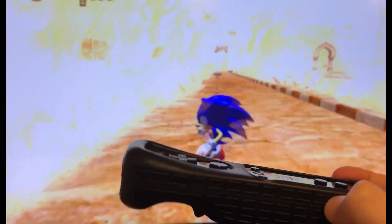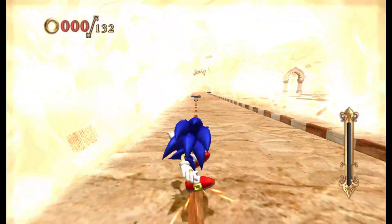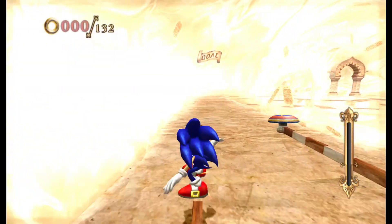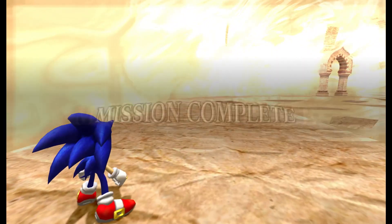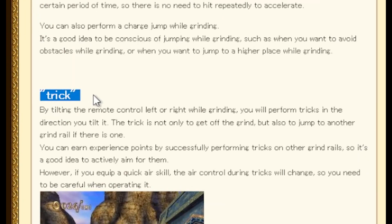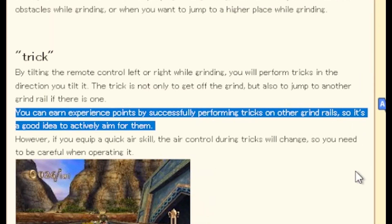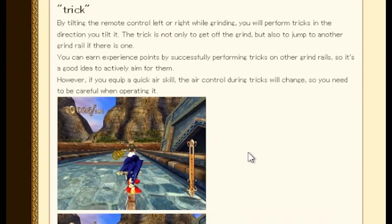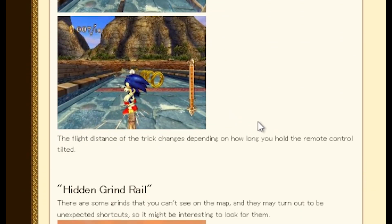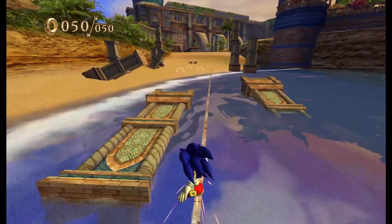So how does rail switching work? All you have to do is tilt the remote to the left or right to jump in that direction. You don't actually have to jolt the remote like many people — myself included — once thought. All you have to do is tilt far enough and Sonic will make the switch. However, the developer blog reveals that this isn't actually rail switching — it's a rail trick! You actually get experience points if you manage to land on another rail after performing a trick, which hints that the developers might not have intended you to consistently use this move to switch rails, hence the occasional weirdness and inaccuracy when switching.